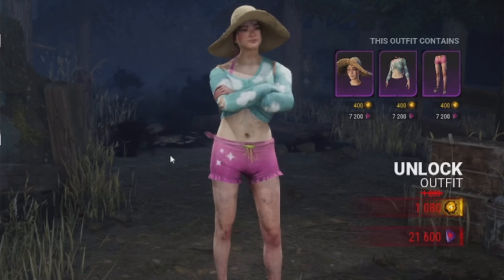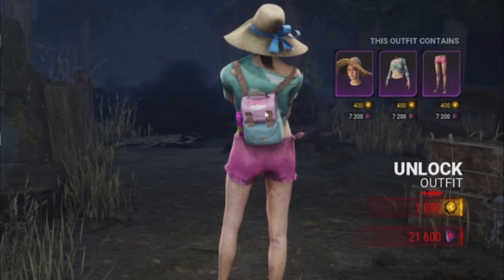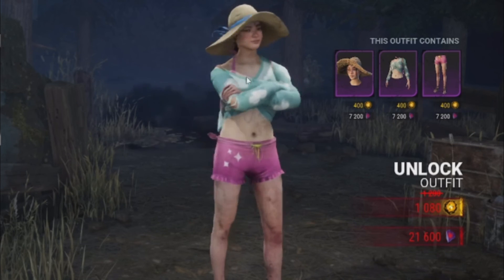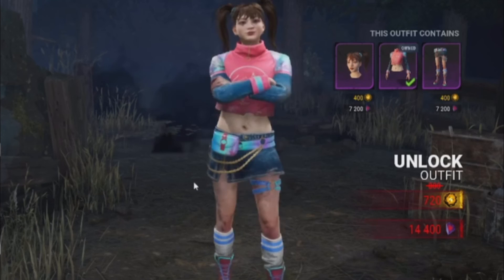Now we've got the summer skin. I like the hat. I like the summer skin. I like the crocs or sandals. And I like the backpack. And I like that she's sunburned in the face. I really like the skin - I think it's pretty neat. So I'm going to put it in neat here. I think it's pretty nice.